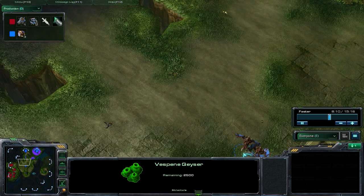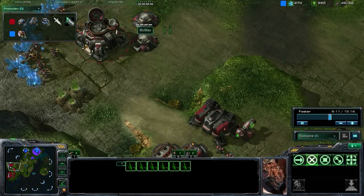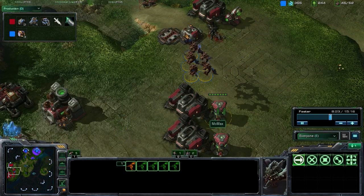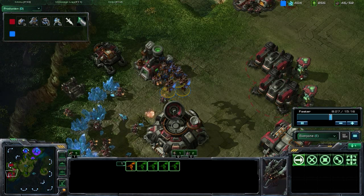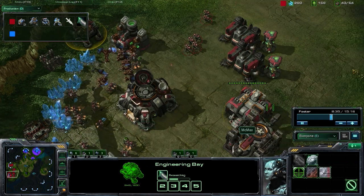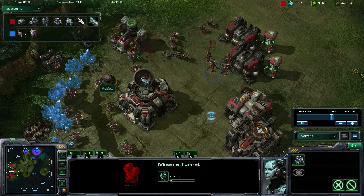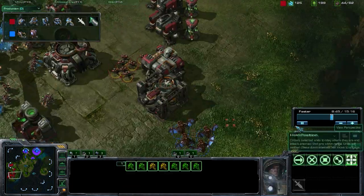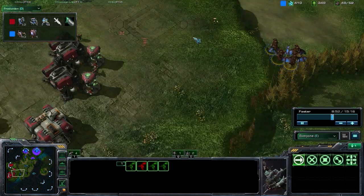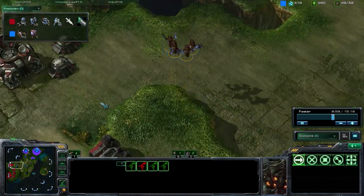As you can see, we are moving out with our Mutalisks right now. Here are those Speedlings I was talking about — just showing the Terran player and containing them to their base. Moving up with the Mutalisks, we're going to start picking off some units and buildings, basically doing as much damage and being as much of a nuisance as possible. The Terran player did get an Engineering Bay — to get upgrades but also to drop some Missile Turrets in case we went Mutalisks. Even just a handful of Marines can be very strong versus these expensive Mutalisks, so you want to fly them around and avoid direct combat with a large group of Marines.